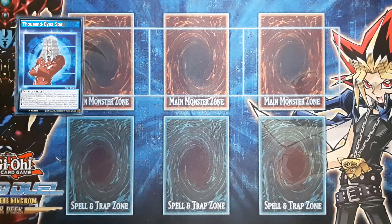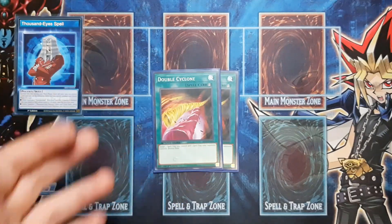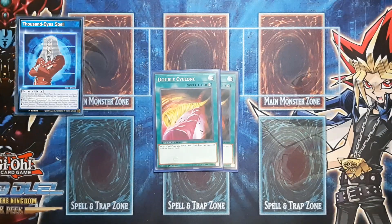Now we go ahead and move on to the spell cards, which there are not very many of. First off we run two copies of Double Cyclone. Double Cyclone is a card that has seen a lot of play in Relinquished basically all the time. This card offers you a quick-play pop, and you can pop one of your own cards to do it, which is really powerful in Relinquished. If you have a card that you sucked up from your opponent and you don't need it anymore, or they have another suck target, you pop that card, you pop one of your opponent's backrow, and you're basically getting two pops out of a Double Cyclone instead of one. I think it's 100% a two-of.